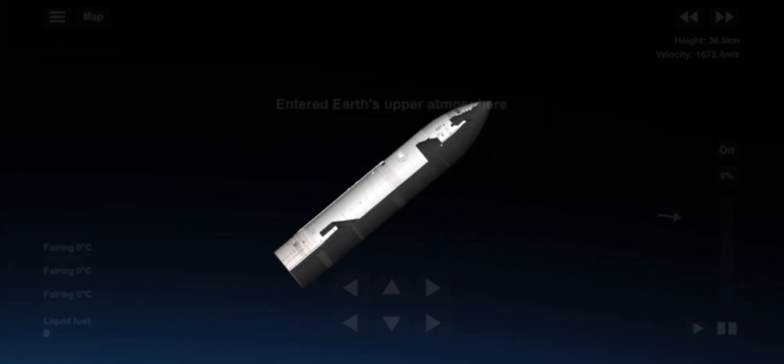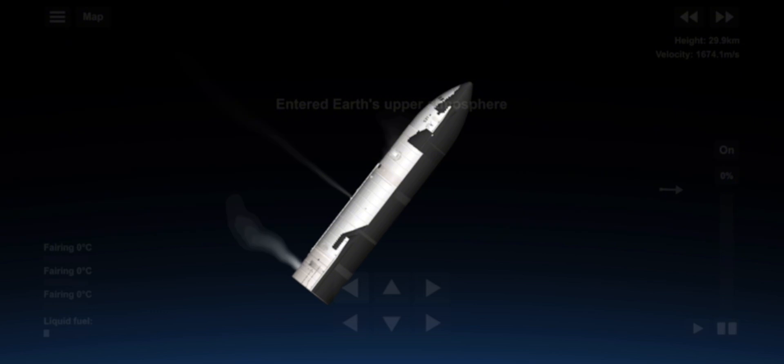There you have it — the first time ever lighting a Raptor while in outer space, other than our ascent burn. Coming up real soon: ship re-entry. Successful relight. And we'll start the entry phase soon.